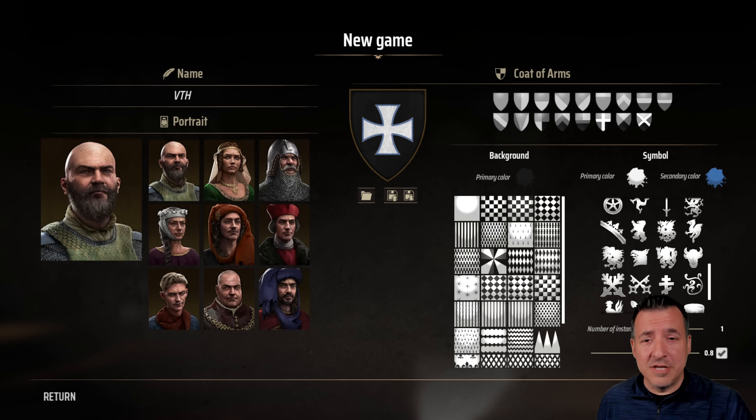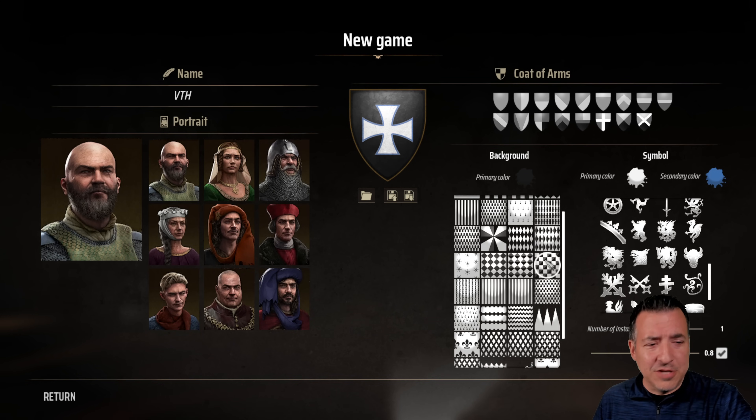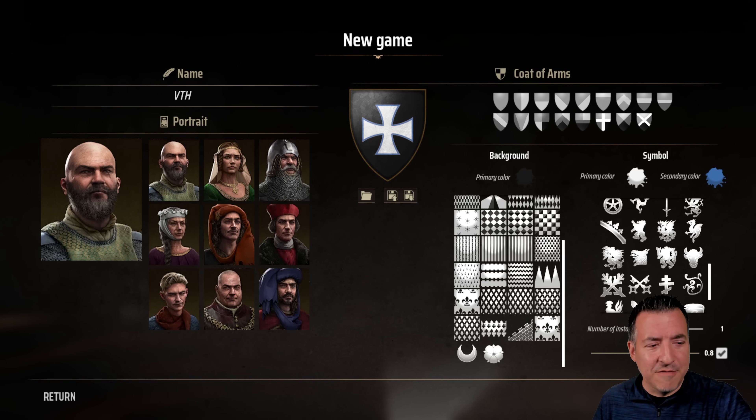You start out by picking your portrait, choosing your name, designing your coat of arms. This is all really fun stuff and there's a lot of different options, but I'm keeping it pretty simple with my coat of arms here. And then we're going to dive right into getting our settlement started.